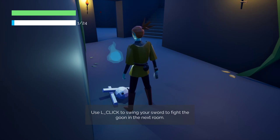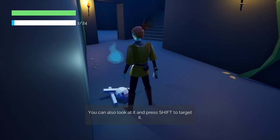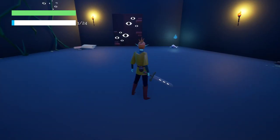Use left click to swing your sword to fight the goon in the next room. You can also look at it and press shift to target it. Some enemies drop loot. Use tab to get to your inventory. Good luck. Still no grammatical errors that I can pick up on.